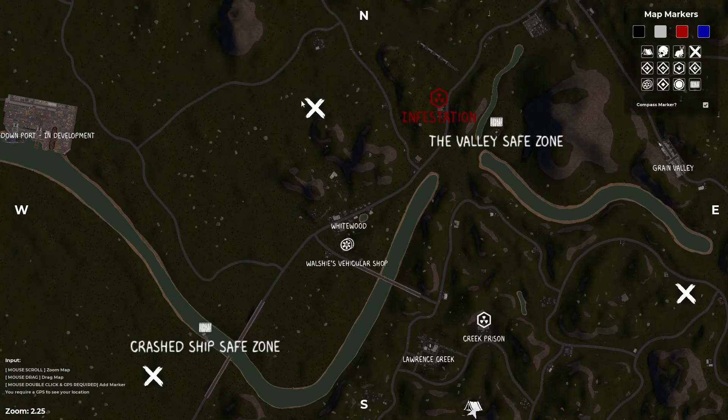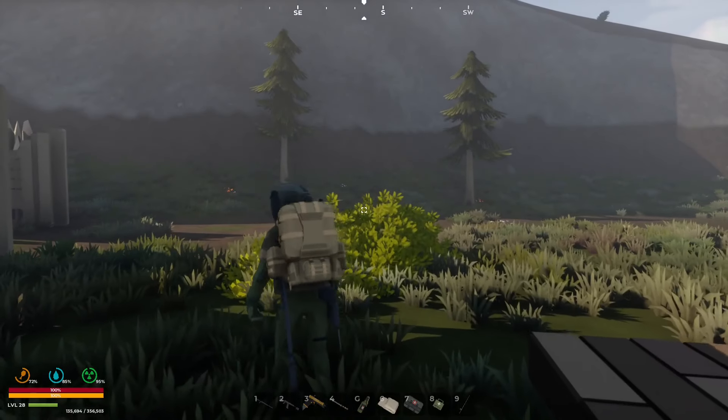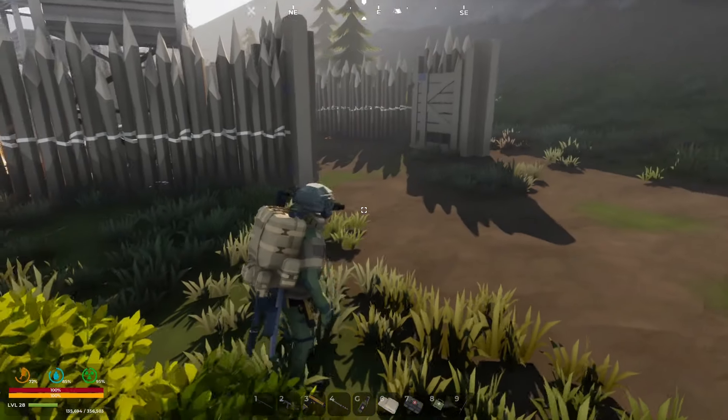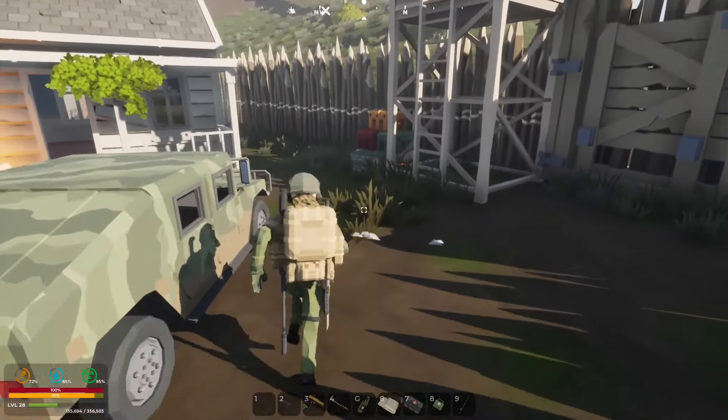That means you can now build wherever you like — come over, chop all the trees down, put down your buildings and that deletes everything. Fantastic. So next episode we'll probably go start building a house. I'm still kind of in favor of building over there, but some of these spots — maybe we could build on a hill or something.